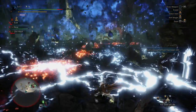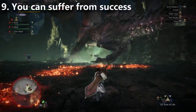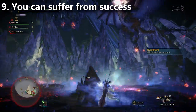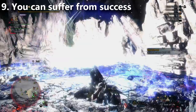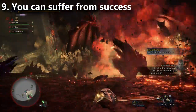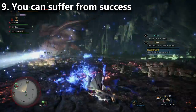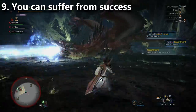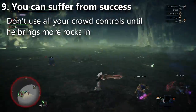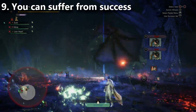Tip number nine: you can be suffering from success in stage three, where you're doing so much crowd control on Safi'jiiva that he never gets to call in more rocks before going into the second nova. He jumps up, supernovas, breaks all the rocks, and then you crowd control him so much he jumps right back up and wipes the team — you played yourself. Be sure to give him a chance to shoot down more rocks; you can't fully crowd control him all the time.